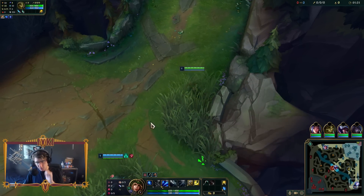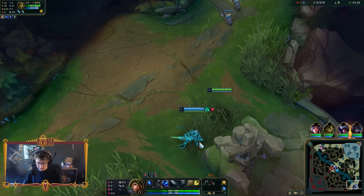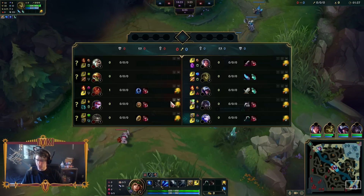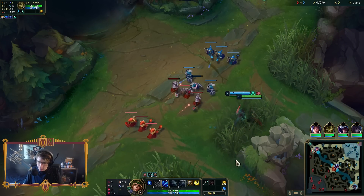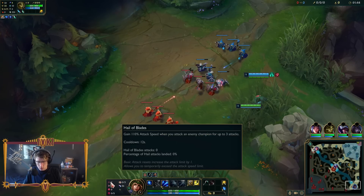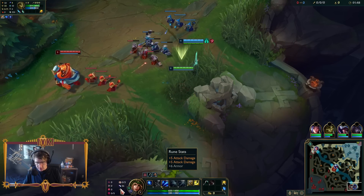Alright, here we go, boys and girls - the brand new way to play Ashe Support. We've been playing it wrong all along. No more Comet; we're gonna be abusing Halo Blades. Literally just running these clowns down with my built-in Glacial Augment on my autos. Halo Blades, Cheap Shot, Zombie Ward, Ultimate Hunter, Biscuit Delivery, Approach Velocity, AD and Armor shards.